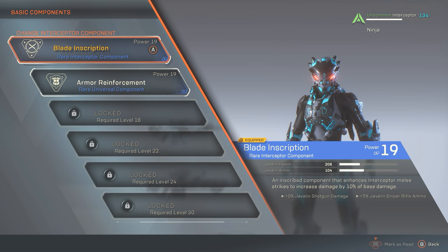Looking at components, first we have the Blade Inscription. Anything that boosts melee damage helps this build dramatically since melee is your primary output. What I like about this inscription is that it gives 10% of base damage — so it doesn't just buff standard melee attacks, it also buffs your ultimate melee attacks and your melee combos, since combo damage and ultimate damage are both based off base damage. Any boost to melee base damage is extremely helpful.